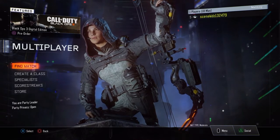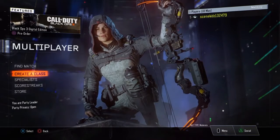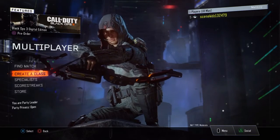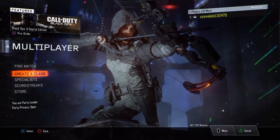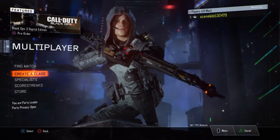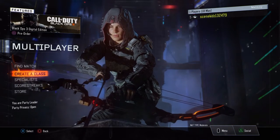Now here you can see I am playing as Outrider. The special ability of course is the bow, and different characters you can choose have different abilities — for example, there's one person that has shock rods or something, one that has kinetic armor. This is my favorite because of the bow. The bow is more or less pretty easy to use, it's like a sniper rifle, but you definitely need to get used to it.